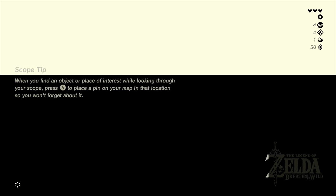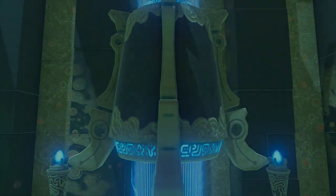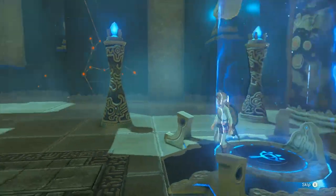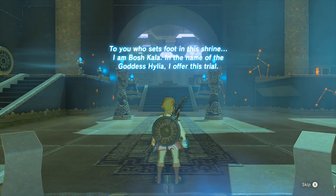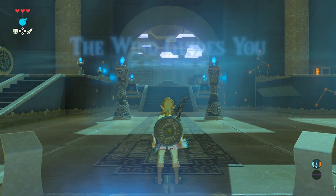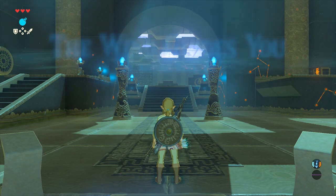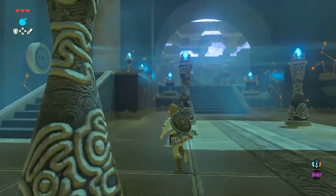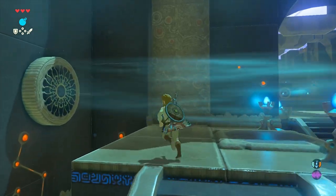Here we have a menu screen. In the upper right, I don't know what all those symbols are — a Twilight Princess symbol? A diamond? I don't know. The shrine guardian speaks: 'To you who sets foot in this shrine, I am Bosh Kala. In the name of the goddess Hylia, I offer this trial. The wind guides you.' So each shrine trial has a very specific mechanic you need to use to get through it, and this one is all about using the wind and your hang glider to get to different platforms.